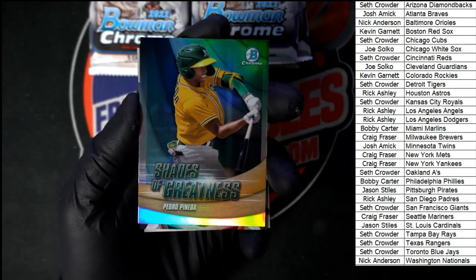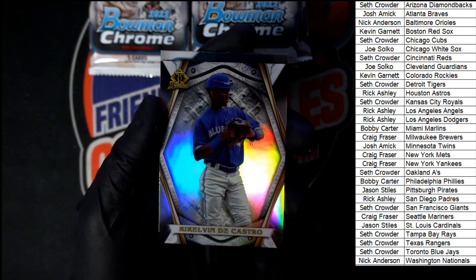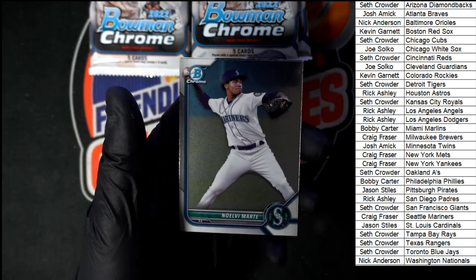Pack four — Panetta Shades of Greatness, got an extra little bit of shine to it. De Castro the Bowman Invicta insert. And we got Marty.